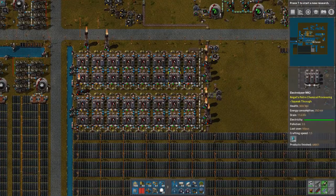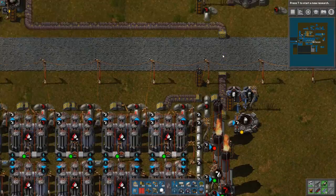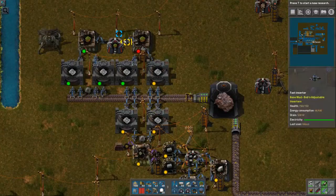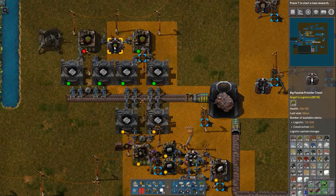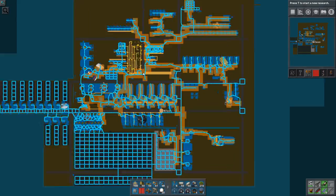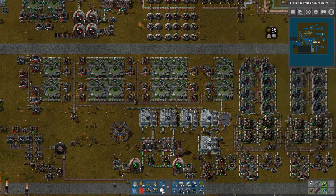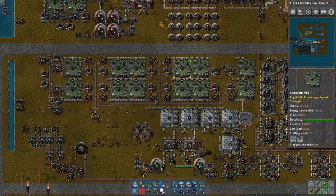We also have our slag production — two very simple columns. They're pretty big and generate pretty close to a full yellow belt, and also fill up these two quite efficiently. This enables us to have at the current moment 17,000 — I call it landfill — that we will need to expand the base. Space is not really a big deal so far. Up here, this area is currently in a deconstruction phase; I'm going to remove this area and expand something else.